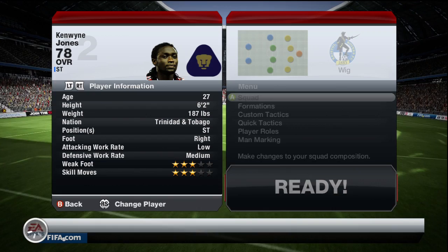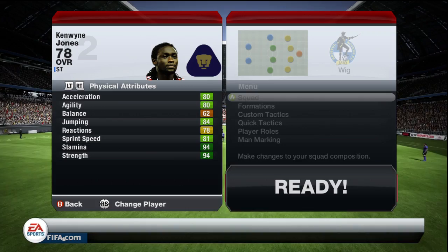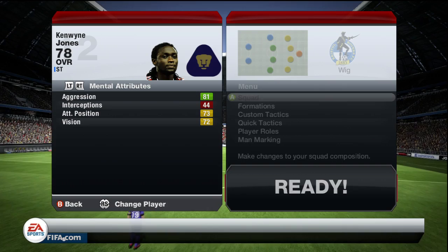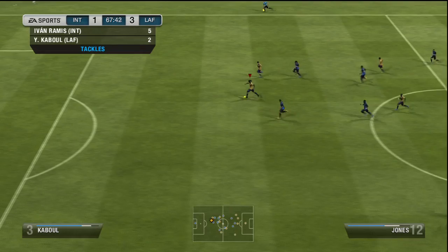He's got 94 shot power, which I'll speak more about in-game. He has three-star skills and three-star weak foot unfortunately, and then the big letdown of Kenwin Jones is that low attacking work rate, which is very hard to get on with. He's got 80 acceleration and 80 agility for a big guy, which is incredible. 94 strength, 81 sprint speed, 84 jumping, and 81 aggression with 94 strength is pretty damn scary — this guy's like a black ox coming at you, like a steam train.